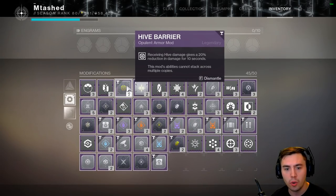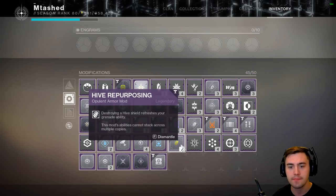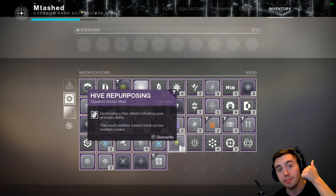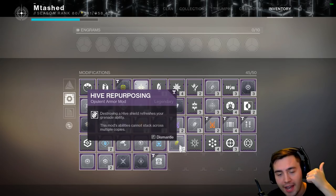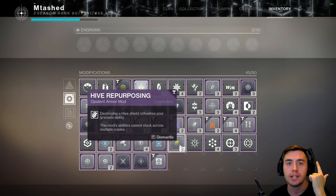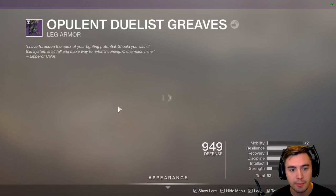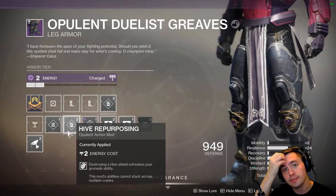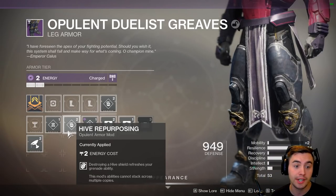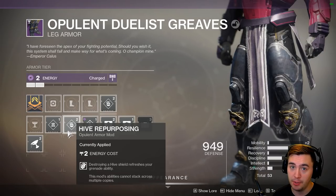The Hive mods — Hive Barrier, Hive Invigoration, Hive Repurposing — are going to come from two sources: the Menagerie, which is very easy to matchmake into and something you should be absolutely grinding, and the Crown of Sorrows raid, which is harder to get a team together for, but they drop from both. I got two of the new Armor 2.0 mods in three runs of the raid, and I'm still farming the Menagerie to see if I can get more — pretty good drop rate.